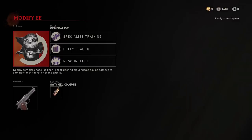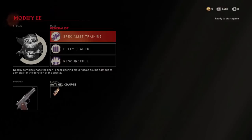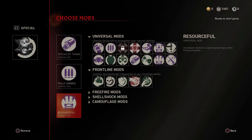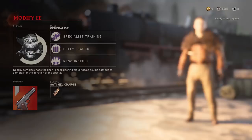I'm going to show you the mods that I'm taking in. Starting off with specialist training, this allows us to get the meter a lot quicker without killing too many zombies. Fully loaded to be able to have more ammo in the lower rounds and get more points. And then resourceful to get more double points and max ammos, but you can replace that with determination to get shields when you activate Frontline. For the primary, I am taking in the M1911. This is very necessary as it takes down the blimp very quickly and also knocks down the pans or mortar a lot quicker as well.